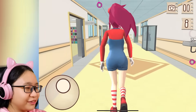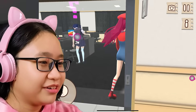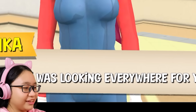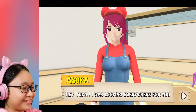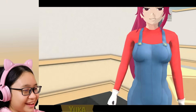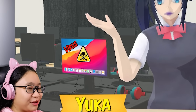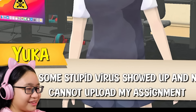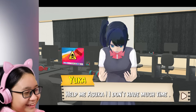Wait, this school looks familiar. Why are they using Yandere Simulator's school? Oh there we go. Hey Yuka, I was looking everywhere for you. Wait, your name's Asuka? No, your name is Ario, not Asuka. Thank gosh you came, Ario. What have you done now? I was trying to upload my assignment but some stupid virus showed up and now I cannot upload it. You installed a virus, Yuka. Help me, Ario — I don't have much time.